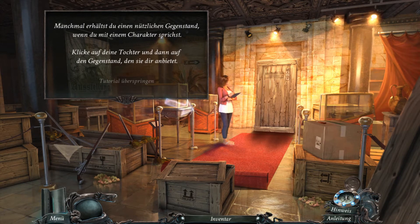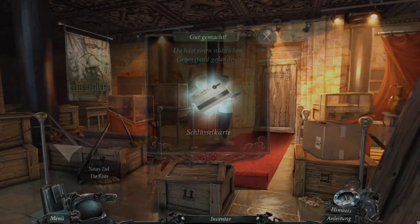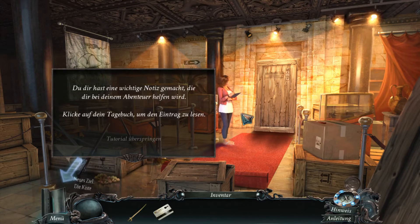Manchmal erhältst du einen nützlichen Gegenstand, wenn du mit einem Charakter sprichst. Klicke auf deine Tochter und dann auf den Gegenstand, den sie dir anbietet. Die Kiste ist abgelöst. Wollt ihr, dass wir das Lid aufspüren können? Mit so vielen Tools, die sich herum befinden, bin ich sicher, dass du eine Kuhfuß finden kannst. Ich bleibe hier und schaue auf die Kiste. Oh, richtig. Ich habe noch die Kiste in deinem Büro. Da ist ja der Übeltäter.